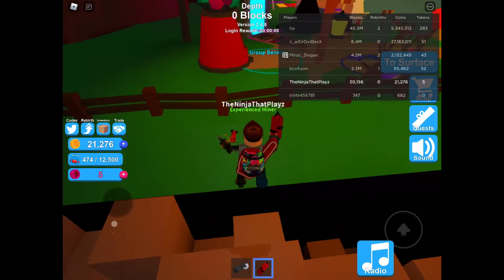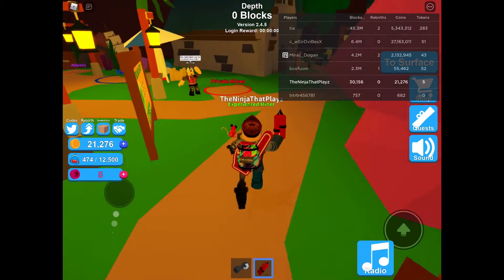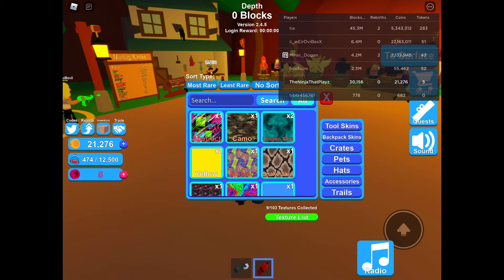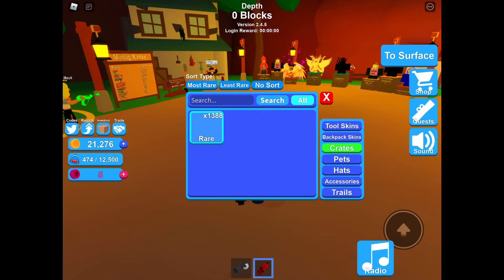If you're really rich you can buy millions of crates. I'll show you what to do — press crates. I have 1,388 crates because someone traded them to my brother, and my brother traded them to me. My brother has 50,000.